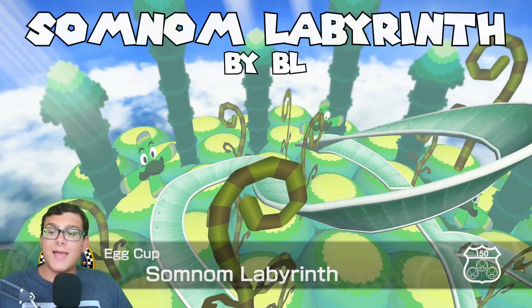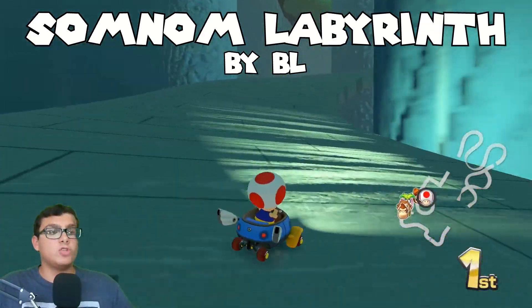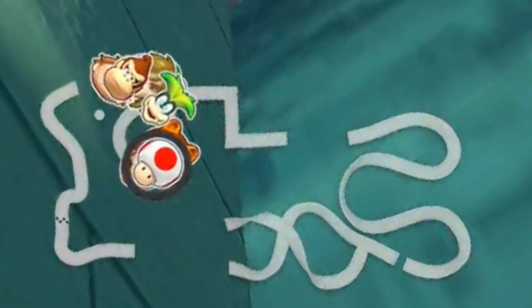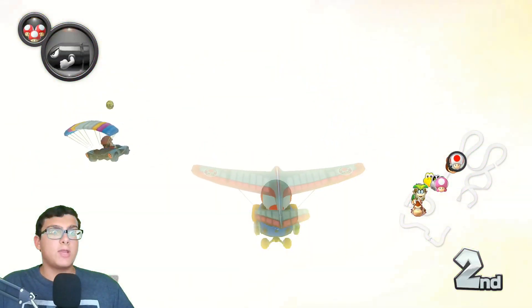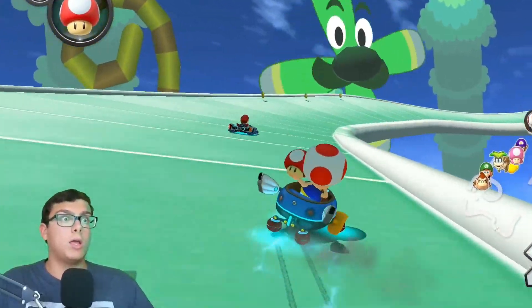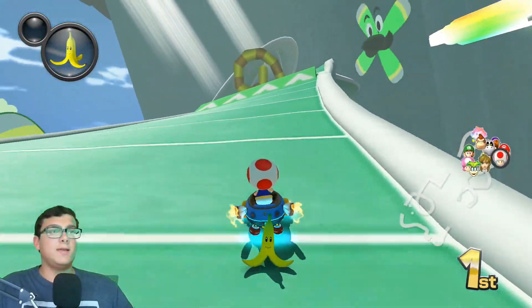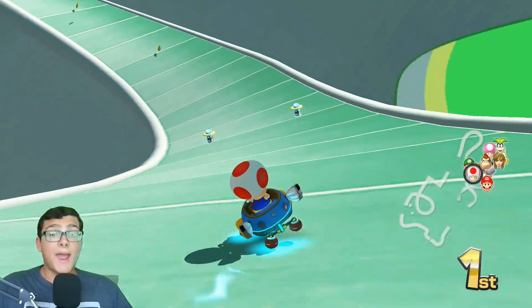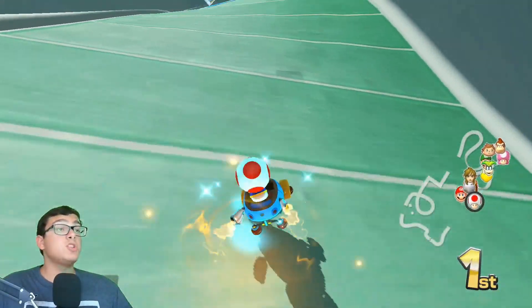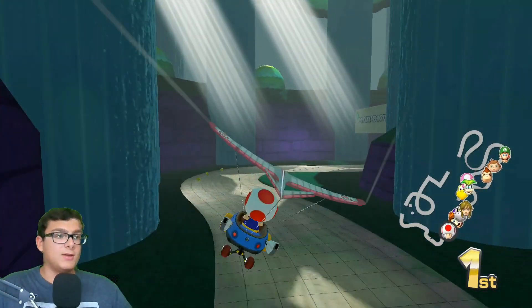So now, we have Somnom Labyrinth by BL, and this is looking really interesting. We don't have any custom music, which is sad — we just have the Dragon Driftway music, which is fine. We do have a custom minimap, however, and it's scaring me. That is complicated. I like the placement of the double items on this course — they're really a lot harder to get than the other items. I feel like that's something a lot of these custom tracks have done really well. I really like the split path on this; it really adds a lot to the track. And the anti-gravity as well is incredibly well done, especially because of how hard it is to do anti-gravity in Track Studio.